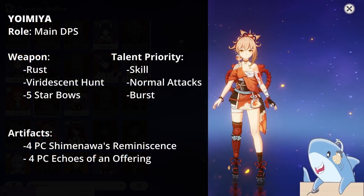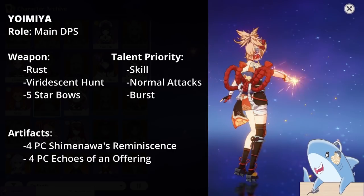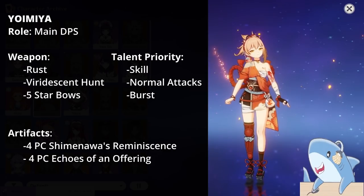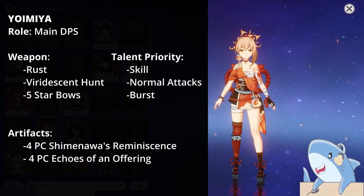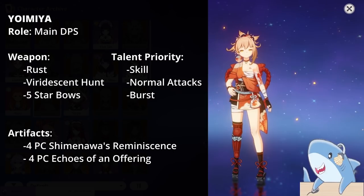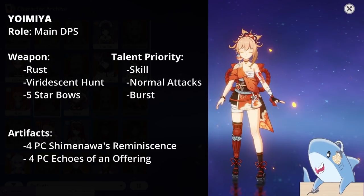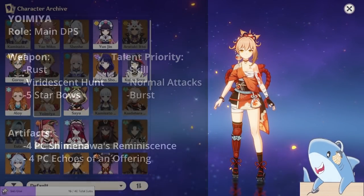Yoimiya. Yoimiya focuses on Normal Attacks, so build around that. For weapons, focus on something like the Rust, which increases Normal Attack damage. For talents, level all of them, but the Elemental Burst is not as important as her Skill and Normal Attacks. For her artifact set, the 4-piece Shimenawa works well, as does the 4-piece Echoes of an Offering, which increases Normal Attack damage at a certain percentage. Run a Crit Rate or Damage Circlet, a Pyro Damage Goblet, and an Attack Sands.